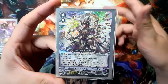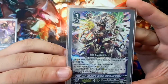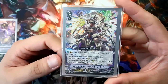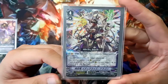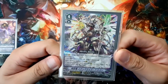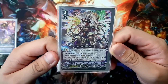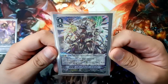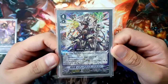When he is ridden or when he is superior ridden, if you have 1 grade in your bind zone, you can return one of your opponent's rear guards to the bottom of the deck. This is actually a really annoying effect for both you and your opponent — because you don't get to choose which one your opponent sends back. Unfortunately it's like a Shadow Paladin effect: they get to choose, which means if they have something they want to get back in the deck to use a recall ability, it's going to be really painful for you. But against decks that don't have any of those abilities, it's essentially a retire, which is really good.